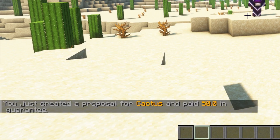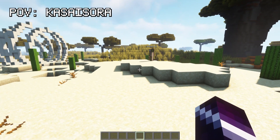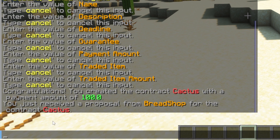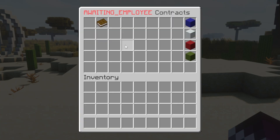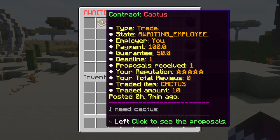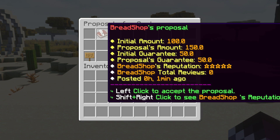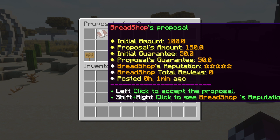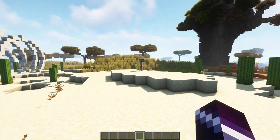I'm going to confirm it — yes — and there we go. You created a proposal for Cactus and paid 50 in Guarantee. Back on my main account, it says I just received a proposal from Breadshop for the Contract Cactus. Let's check it out — Contract, then Contract Portfolio. Here it says Awaiting Employees, and I can see my Contract Cactus. Left clicking on it, I can see the proposal Bradshop just made: he wants 50 more than my initial amount, though the Guarantee is the same. I will pay a little bit more, but I will get my Cactus. I'm going to accept it — left click — are you sure? Yes. Congratulations, you accepted the proposal of Breadshop and paid 150 for it. The money is gone from my account and now it's up to Breadshop to complete this contract.